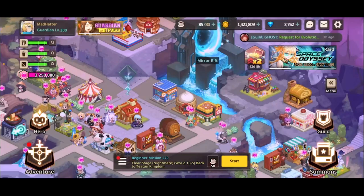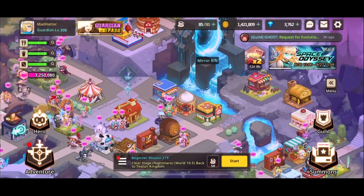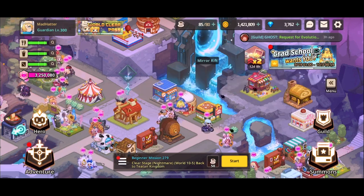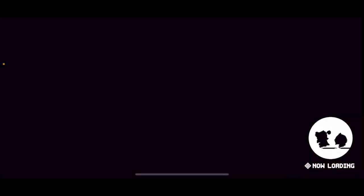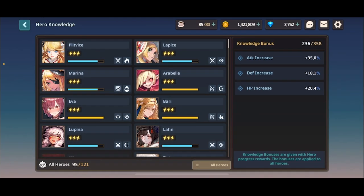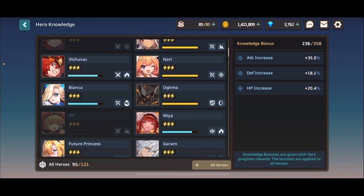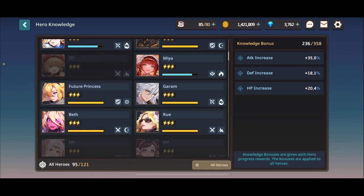First step — and this is the most important step — if you don't know how to do this, I genuinely can't help you. That is to press the menu button, press the button that says book. I know a lot of you don't read, but you actually have to read in this game. Click hero, read the heroes. That's it. You just have to read.